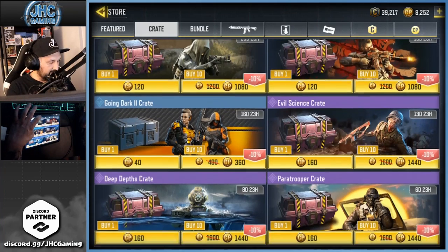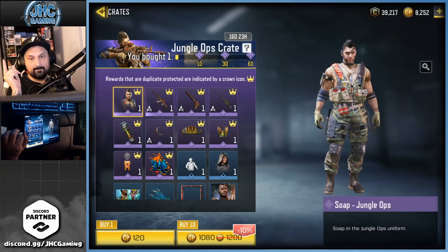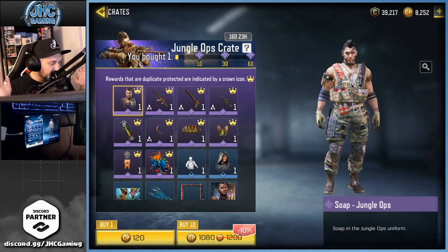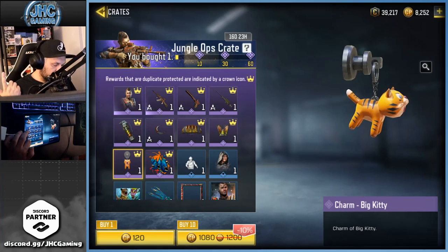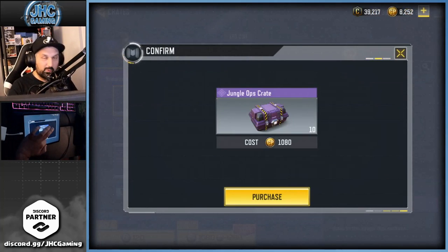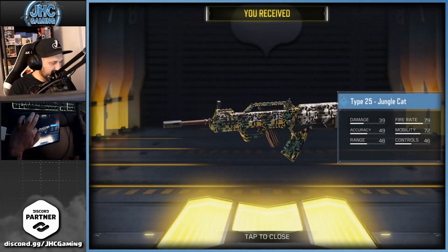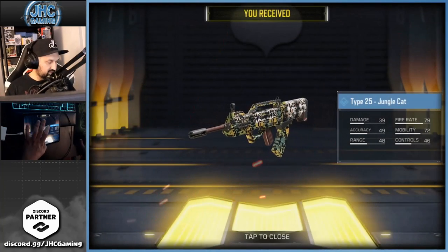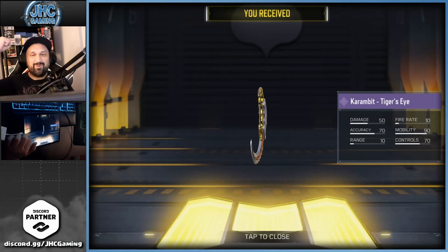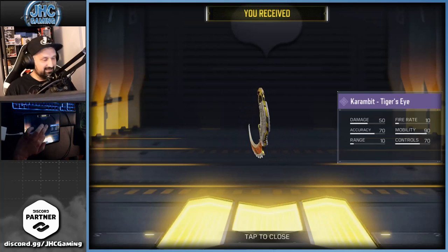Since we got the Amphibious Assault stuff so cheap, I think we'll gamble on the Going Dark crates — just 10, because of the guaranteed epic. You never know — could be the Karambit, the charm, or even the soldier. Let's just take one shot. That's not an epic... that's not an epic either... hey, that's not bad!